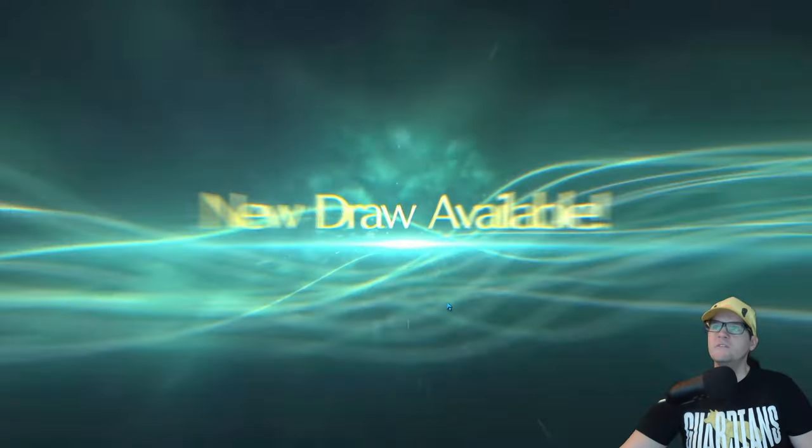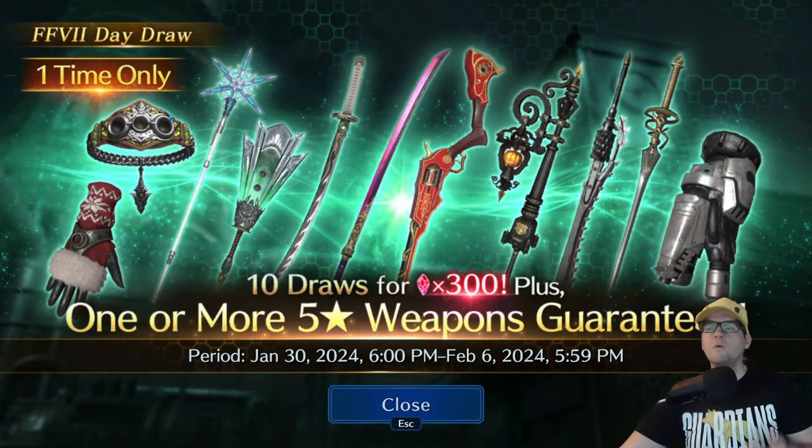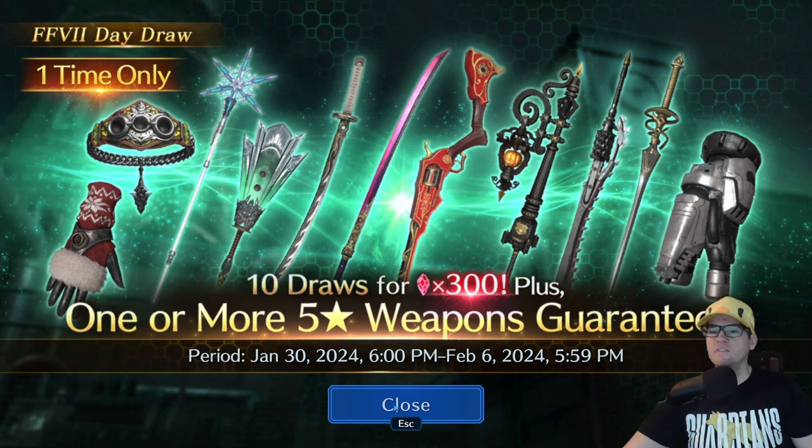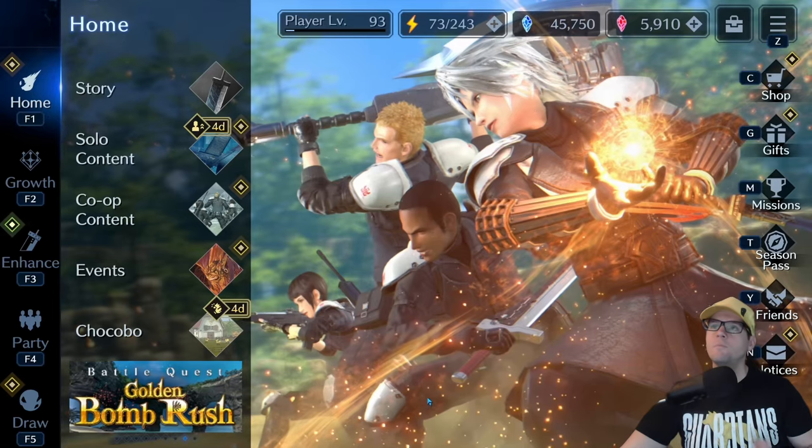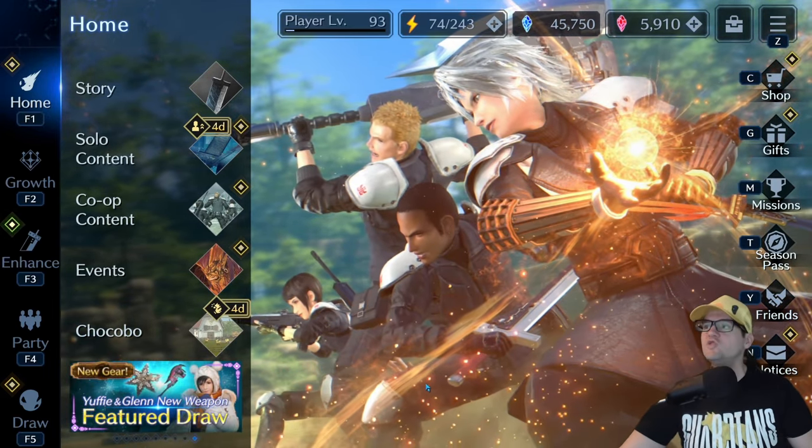New draw available. The one-time only 300 paid gems - I will definitely be doing that because I'm saving my paid gems. And if you watch my other videos about what's the best value: 300 gems for a guaranteed five-star in a 10-draw, I think that's a crazy good value. You should do that if you are doing frugal paid draws like me.